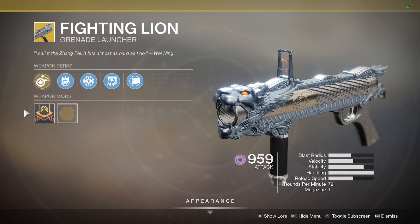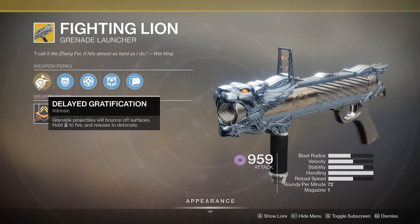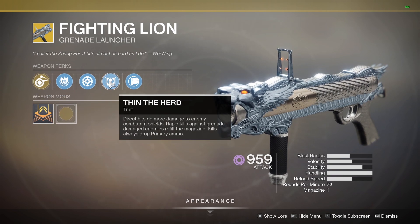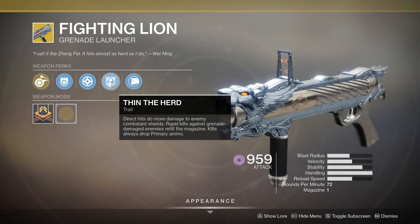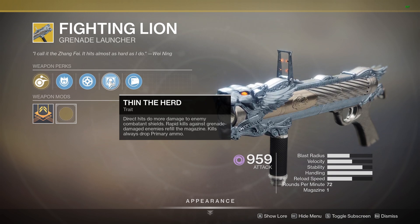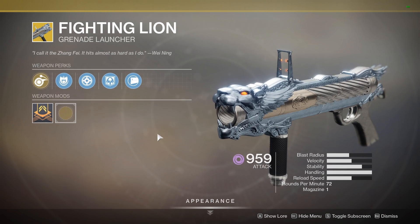So the Fighting Lion — this is an exotic grenade launcher. It has Delayed Gratification, where grenade projectiles will bounce off surfaces and if you hold fire then release to detonate. It also has Thin the Herd, where direct hits do more damage to enemy combatant shields, rapid kills against grenade-damaged enemies refill the magazine, and kills always drop primary ammo.